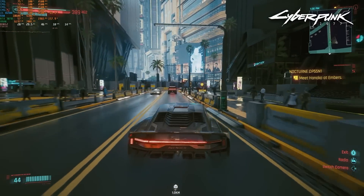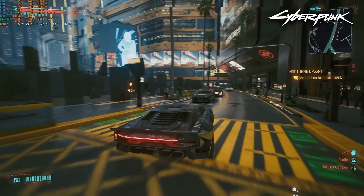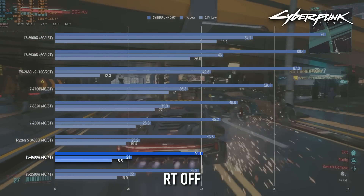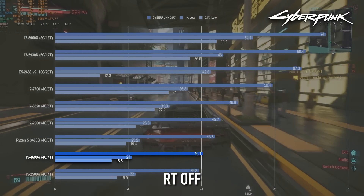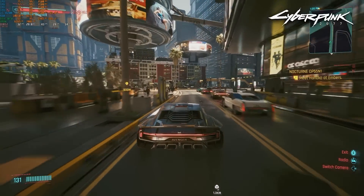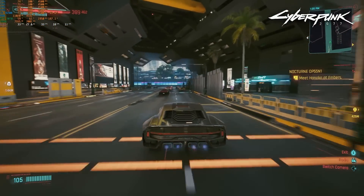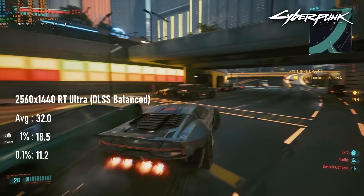There are no surprises for how well the 4690K does in Cyberpunk either. With RT disabled, averages only reach 40 FPS with 1% lows just above 20. This is about half the performance of the i7-5960X — and you might call that a win, given that the Extreme Edition had 4 times the thread count and cost 4 times the money. Still, it's a poor showing from a playability standpoint, and naturally this only gets worse with ray tracing enabled. RT on with DLSS turned up to balanced drops averages to 32 and 1% lows to 18.5.